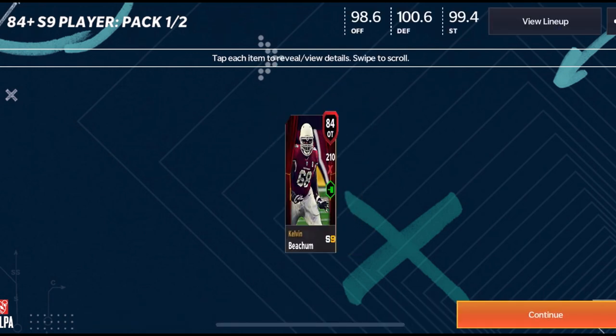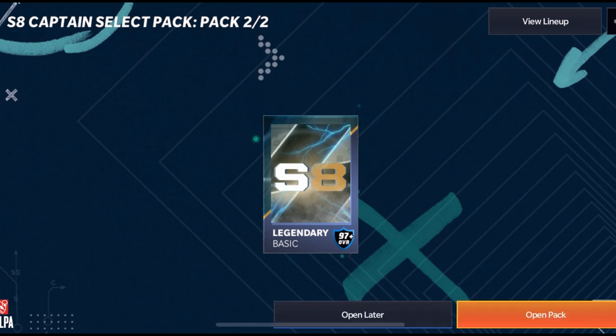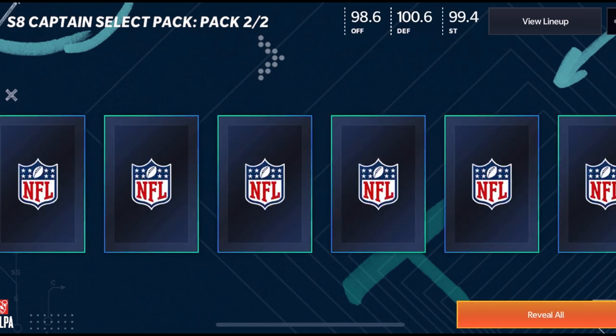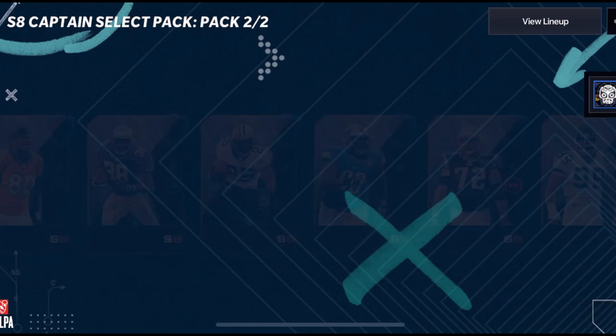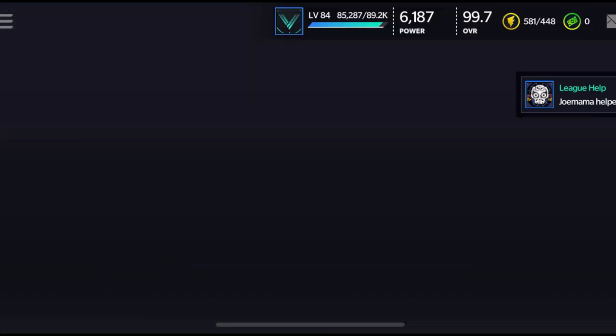Let's get an 84 overall player — there we go, Kelvin Beachum. He's probably like 50K since the field pass just dropped. It also just gave me a captain, which is pretty nice, so I'm probably just going to select Reggie Nelson and be done with that.